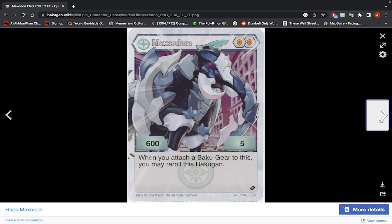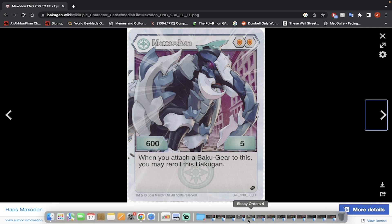Now it's Maxodon — 2 Shield Cores, 600 B-Power and 5 damage. When you attach a Bakugan to this, you may reroll this Bakugan. What a waste of an effect. Just give it the reroll. Its stats are not really that high — the 5 damage is pretty good, but when you have 2 Shield Cores and Shield Cores only give you 1 damage, what's the point? Even with the reroll effect, I wouldn't use it. You're better off not using the effect, actually.